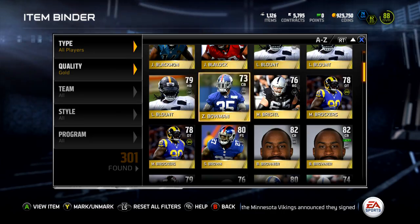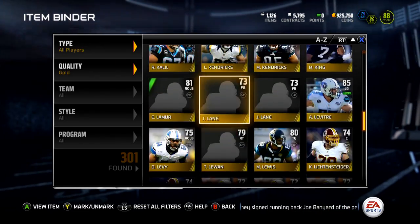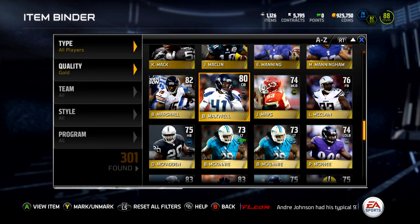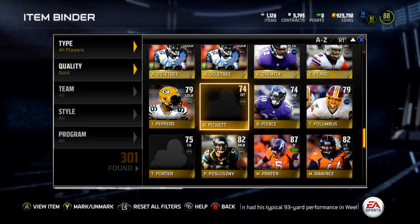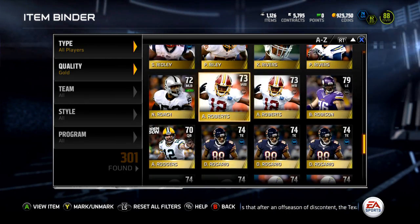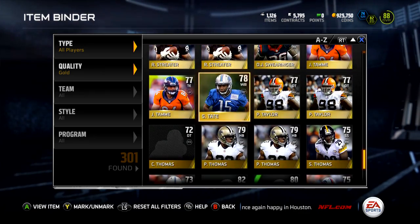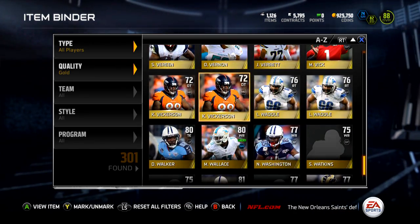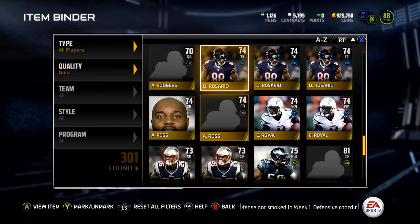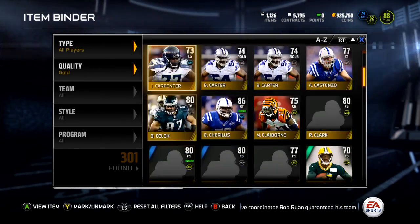I've got 301 gold players. At a minimum of 1k each, that's 300,000 coins just from golds. Plus I've got some higher overall golds — Ty Hilton is probably worth at least 5k, I've got four Cory Legions, Byron Maxwell is worth more than 1k, Manny Ramirez is probably over 1k, Ed Reed is probably over 1k just because he's a well-known player, and I have two random Browners that were 6 or 7k when I bought mine. I'll probably get around to selling them on Tuesday while doing homework — it just takes so long to sell 300 gold cards.